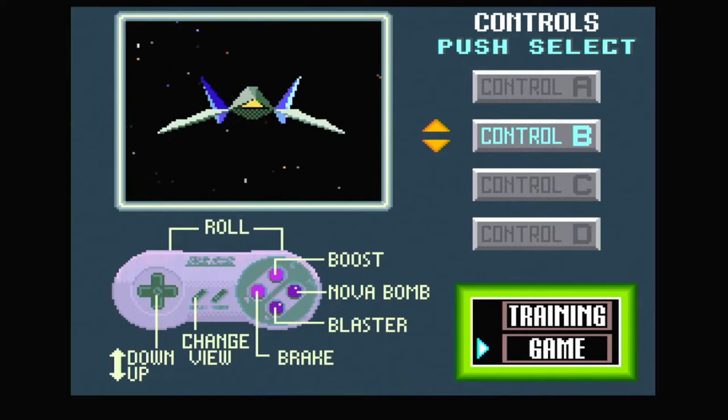I want to try and almost match the controls the same as Star Fox 2's controls. There's only one difference though — the boost and brake buttons are the opposite in Star Fox 2 for some reason. I don't know why, and I can't change it. You cannot customize them for some reason, which is weird. But I like having the blaster on the B button and the bomb on the A button.